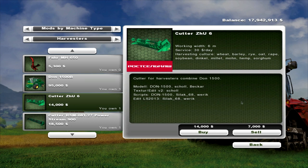It comes in the pack with a 6m head, which has a maintenance of $30 a day. That will do wheat, barley, rye, oat, rape, soybean, dinkle, millet, moe, hemp, or sorghum. Moe is poppy seed, I think, if I'm correct. And that's $14,000 to buy.